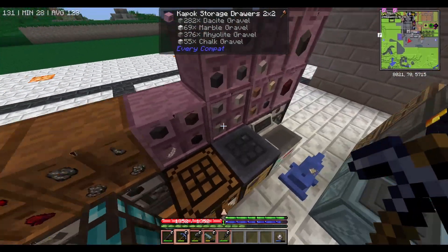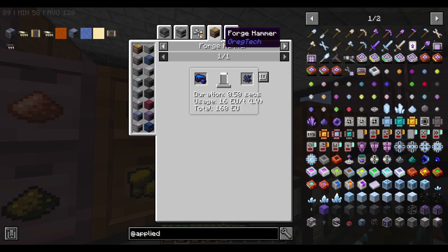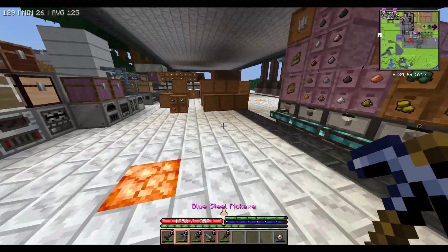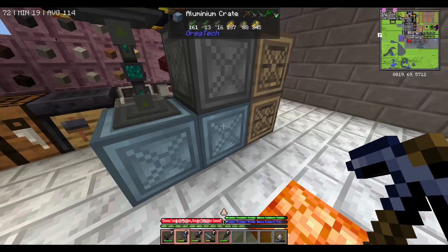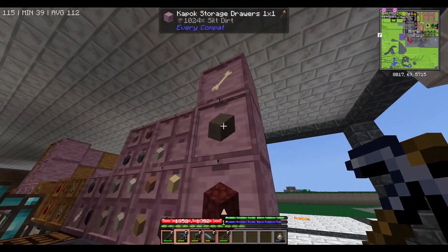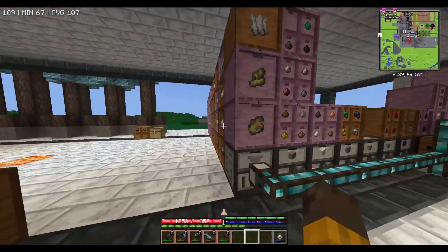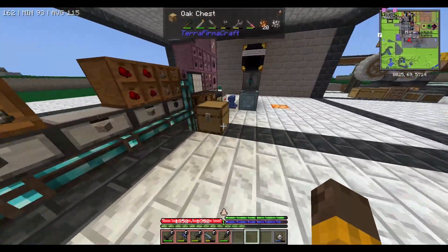Basically all of this unprocessed stuff I'm gonna keep up here and process it all - everything one by one - and all the output is just gonna go into the system. So it's gonna be more compact and cleaner looking. We don't really have any use for unprocessed stuff in the system - there's no point in putting them in there. Also, the ore from TerraFirmaCraft that we haven't processed yet - same thing here, we don't have enough space. I need to craft more storage upgrades but it's kinda expensive for now since I haven't run any iron and steel at all.